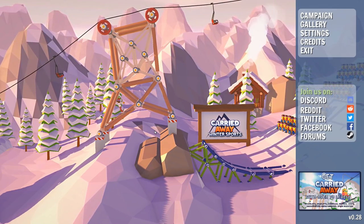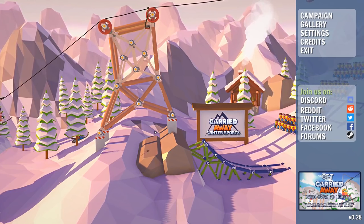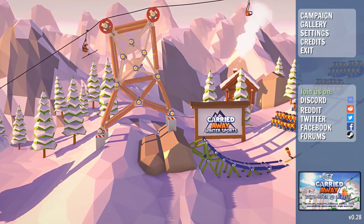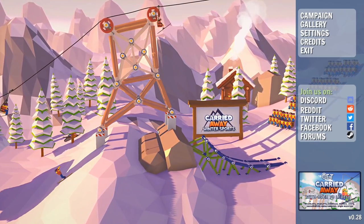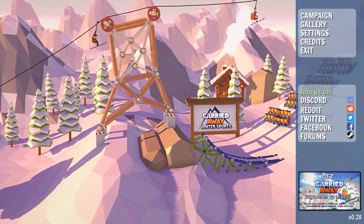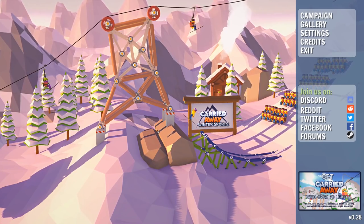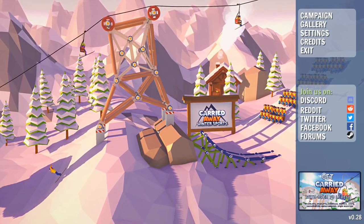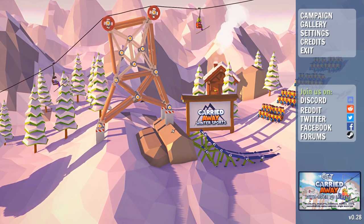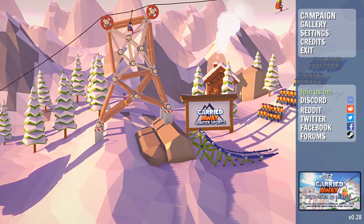How's it going guys? Dre here and welcome back to Carried Away. Now this is a little bit of a different Carried Away because we're checking out Carried Away Winter Sports. This is a free-to-play version of Carried Away that they released, and it's actually quite different because we're doing winter sports instead of building ski lifts. So in celebration of the Winter Olympics, they released this game free of charge, and I thought it'd be really cool to check it out today because one of my favorite things in Carried Away is just skiing itself.